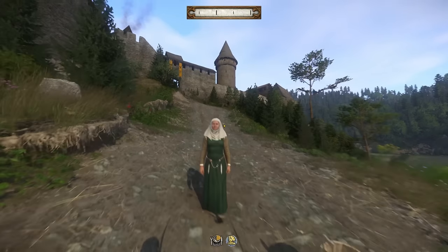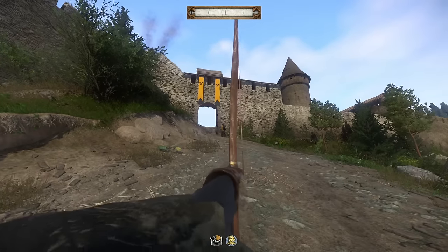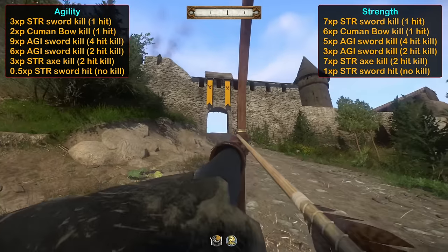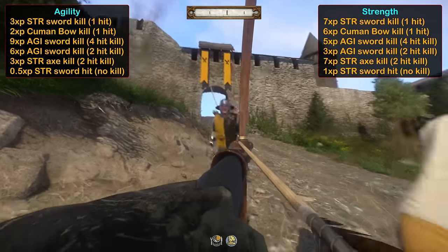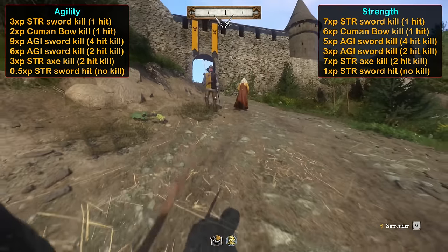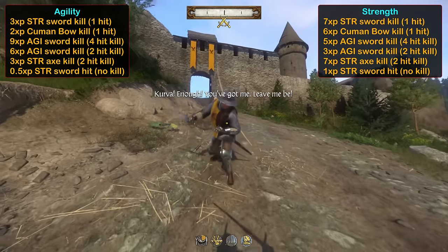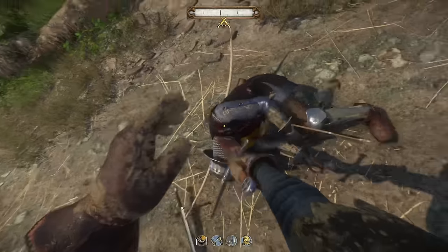Now let's take a look at strength and agility together since they level up in the exact same way. Each time we land a hit or score a kill, we'll get XP in proportion to the required stat on the weapon being used. For example, the cumin bow requires both strength and agility, but gives more strength XP per kill since its strength requirement is higher than the agility. To level up these stats faster, use weapons that require either more strength or agility and get kills.